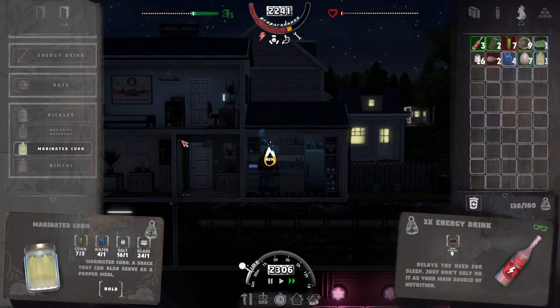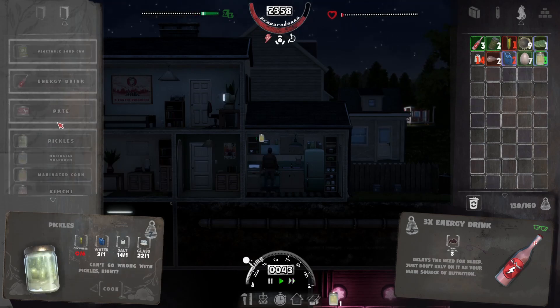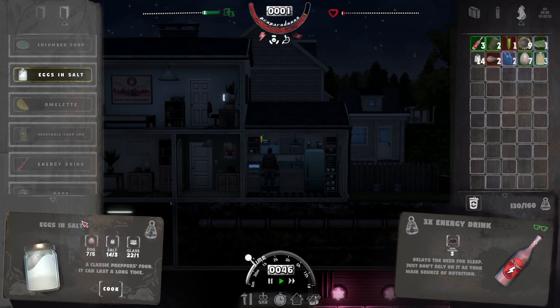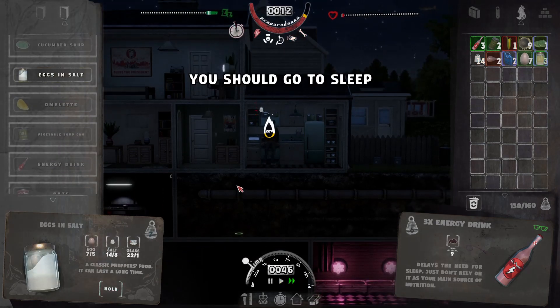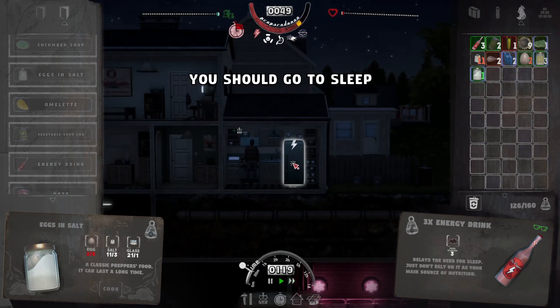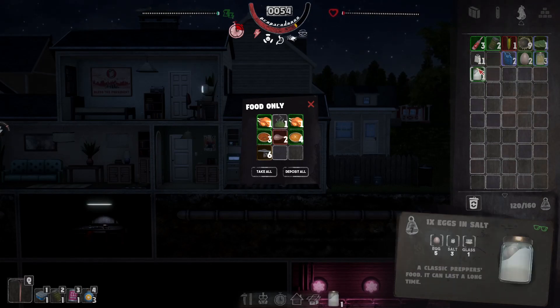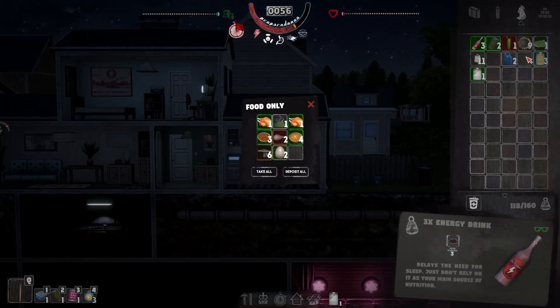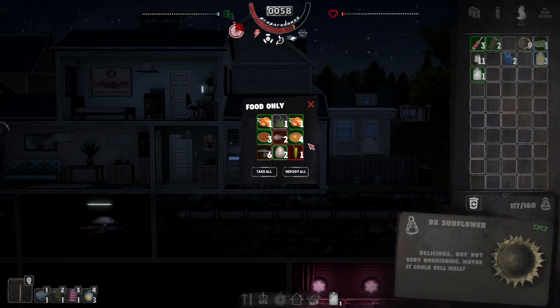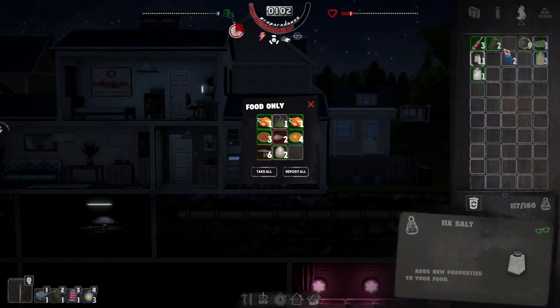We need to buy that cooking book as well because there's going to be more recipes to do. We could sell this stuff to the Gourmand as well. Let's get some egg in salt. We might as well just eat that - there we go.